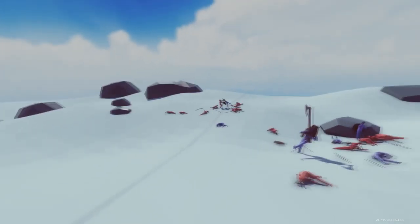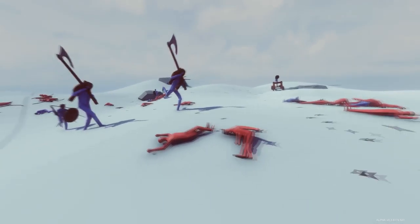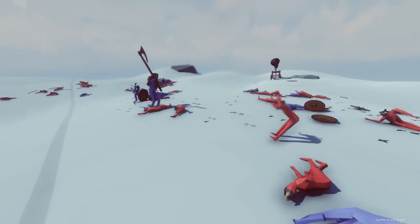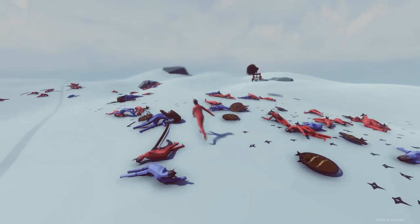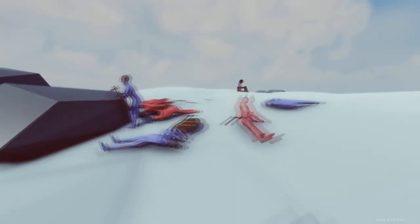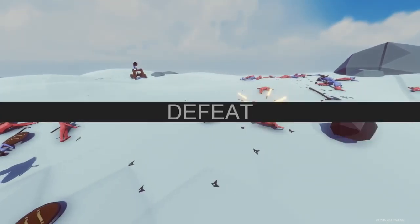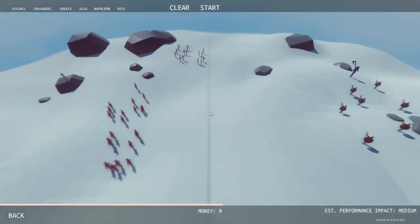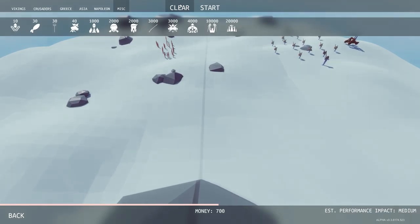We have one headbutter left and our General Peasant. Our archers are down as well. Looks like we just have ninja master and General Peasant - never mind, General Peasant is down. Ninja master, go! Watch out for that catapult - he dodged it! He's stuck on the rock just chilling over here. Get that catapult! If he would have gone after the catapult first he would have won.